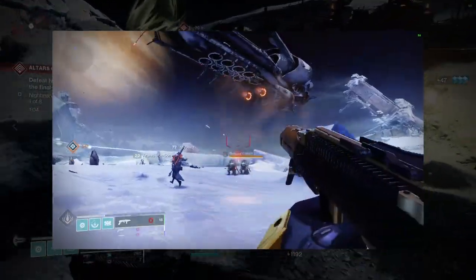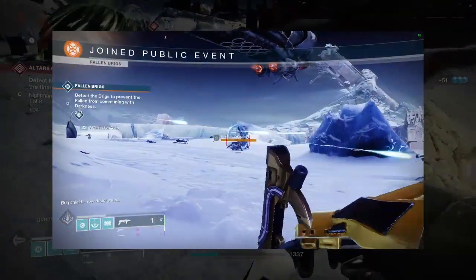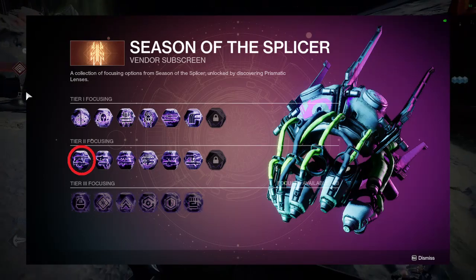If you get this roll, you will probably never need any other grenade launcher in the future. You get this from Prismatic Recaster.